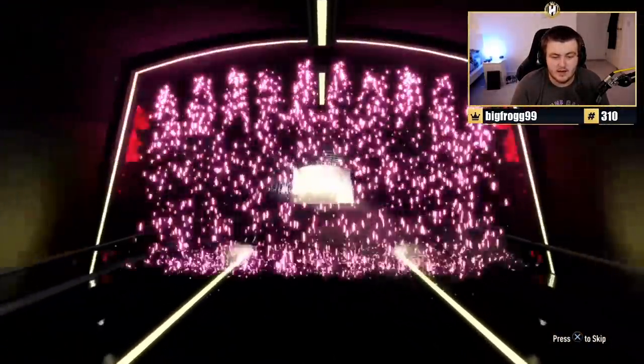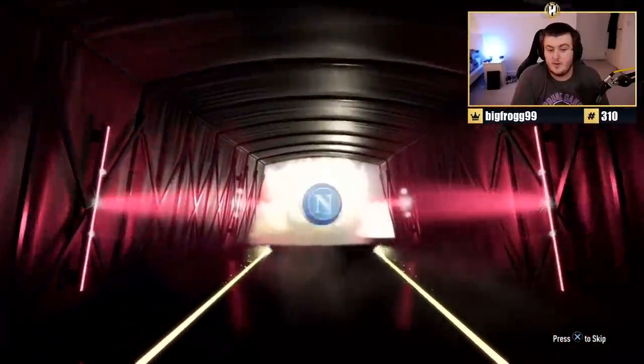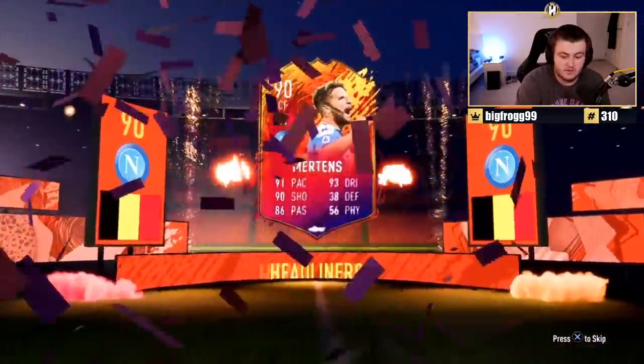We're getting a headliner in Buster's pack right now. It's going to be Belgian. That's a good... it's Mertens. Well, we'll take it. 90 rated Mertens. Not too bad. Very nice card indeed, so yeah, not too shabby at all.